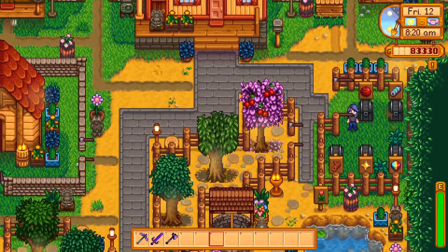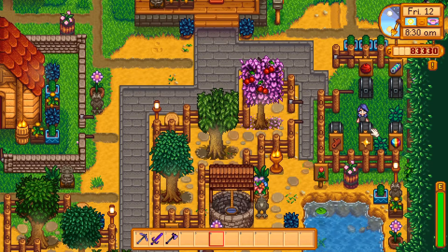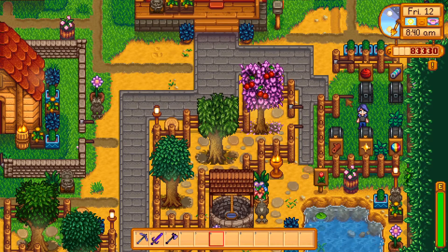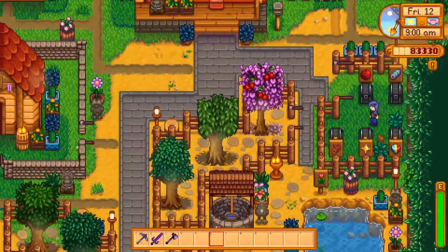Over here is my little storage area — it's pretty small. I have chests so I can put stuff in the right places: flowers go down here, and there's a chest down in my little garden. I also have all my minerals stored here.